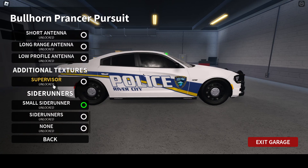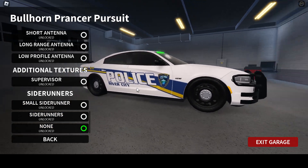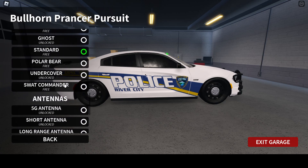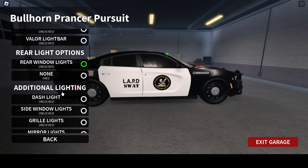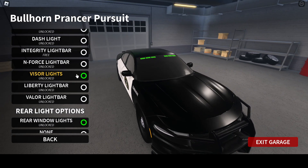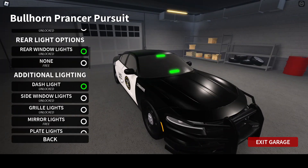If you go all the way to the bottom you can pick this one, or you can pick this one, or you can pick no side runners. There are also additional textures available as a supervisor. And if you don't want visor lights like this, then you can go to this mode, and you can also put that mode on if you want.